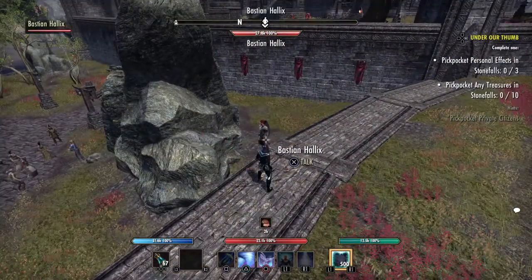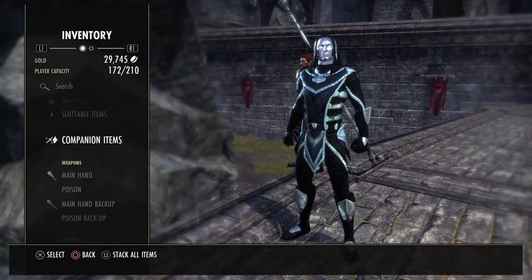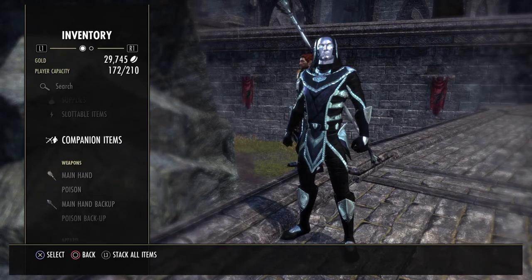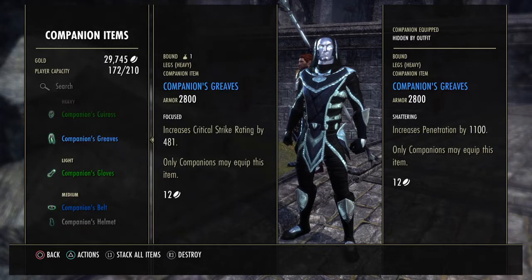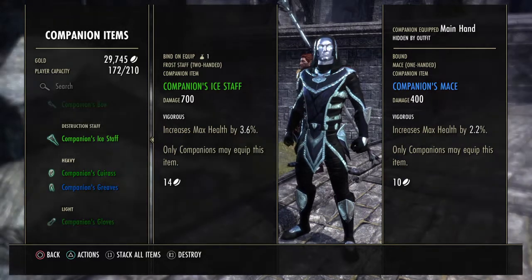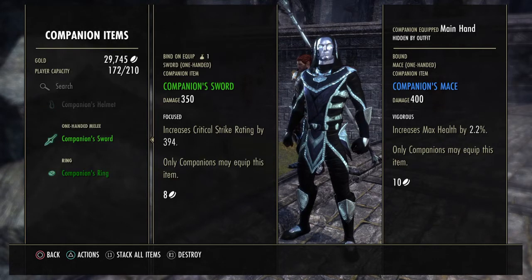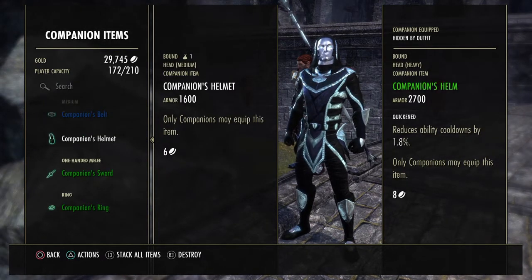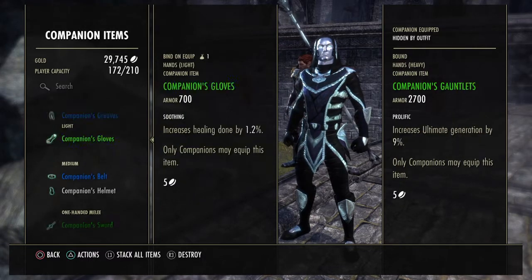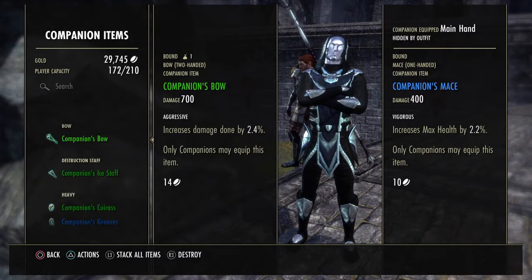This is pretty much Bastion Helix, my companion at the moment. You will have a new slot in your inventory for companion items — gear that can only be used on companions. It comes in different traits and sizes: medium armor, light armor, heavy armor, destruction staves, bows, whatever you want to equip them with. The skill lines are similar to a Dragon Knight skill line for Bastion and a Nightblade skill line for Miri. You'll want to farm gear in the right traits depending on how you want to set them up.